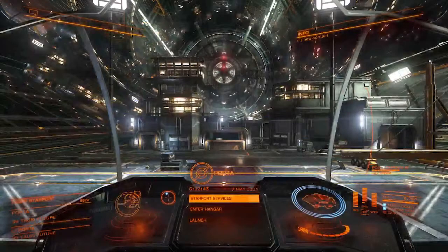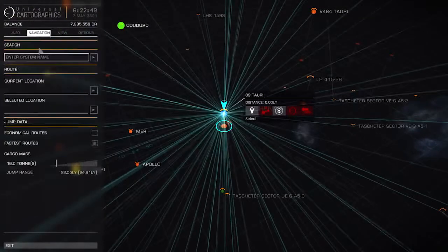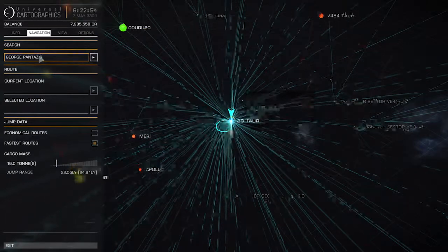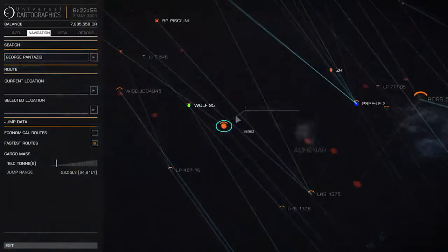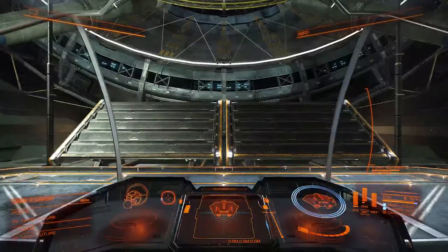Even though I have to type it in, I can still launch. I open up my Galaxy tab and type in George Pantazis. George Pantazis is two stops away at 37 light years, and I usually am back in before I have to fly off.